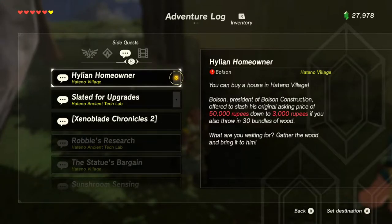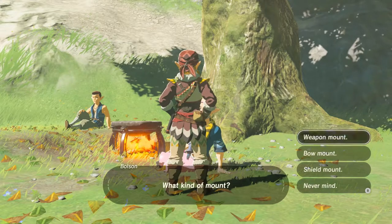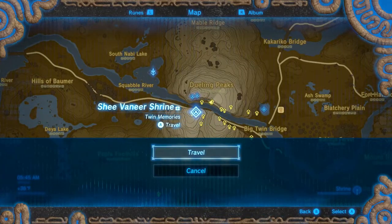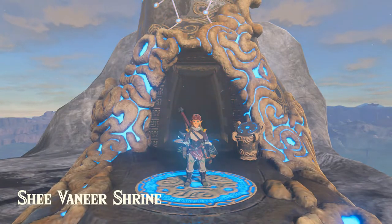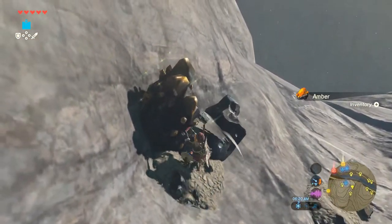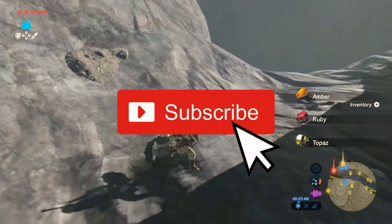Something I want to point out here is that you'll need 3,000 rupees to purchase the home, and then another 1,400 rupees to get it fully upgraded. So if you're struggling with rupees at this point, I'd recommend heading over to the Dueling Peaks Mountain — specifically, teleport to the Shi Vanir Shrine if you've got it, and farm the stone ores in this area for rupees. I've got another video coming out soon that explains the best and easiest ways for getting rupees, so be sure to subscribe so you don't miss it.